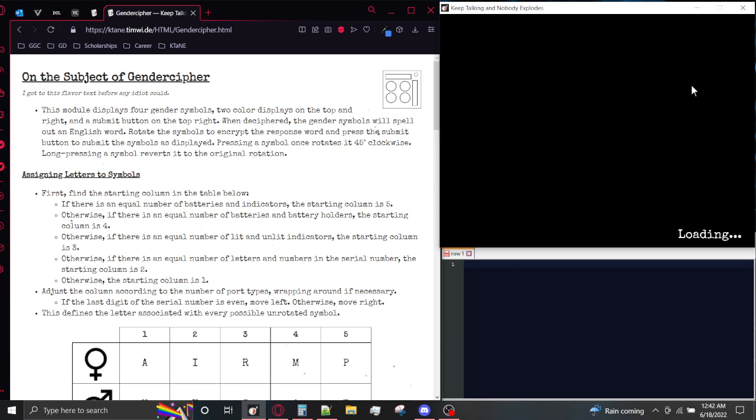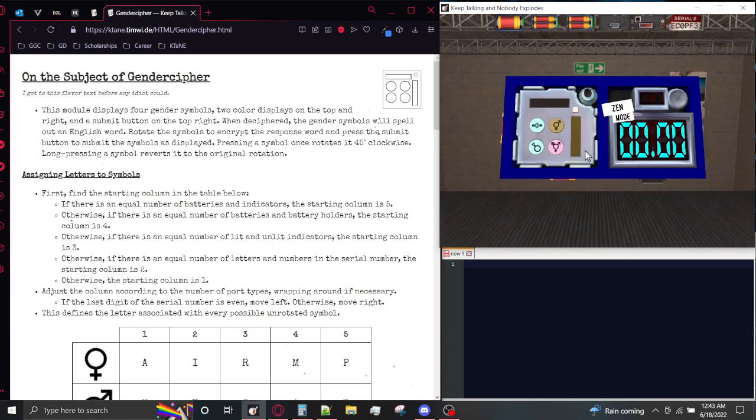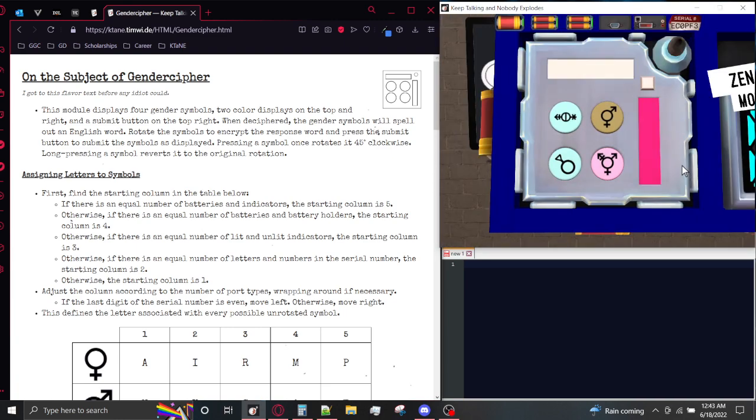This module does require all of the Edric, so I do have the Edric HUD on for this bomb. So this is Gender Cipher. You've got four different buttons that are colored, all with different gender symbols on them, and you've got two different displays flashing different colors. So what do we do?